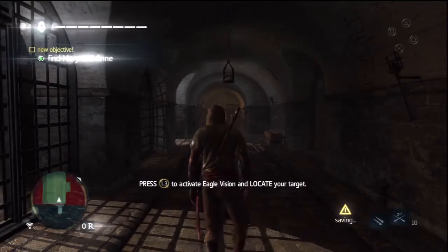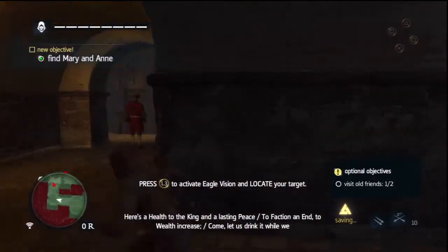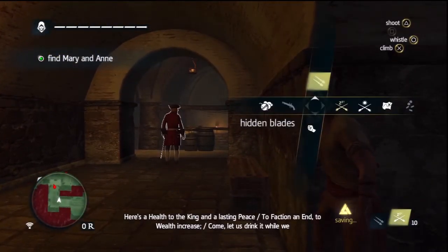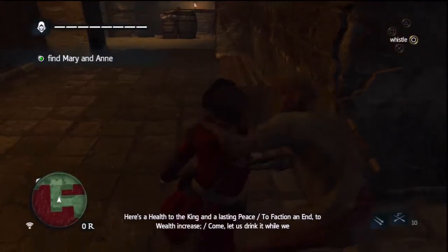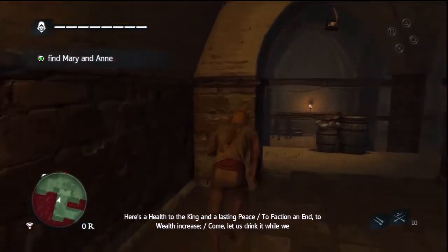It shouldn't be too much of an issue because not many guards will be able to spot you before getting to this area. The only one who has a big chance of seeing you is a guard patrolling to and from the prison entrance — just keep an eye on him before jumping down. Once you get inside the prison there are numerous guards patrolling in here, so you need to take them out as best as possible. The first one is simple — all you have to do is perform a corner assassination on him.